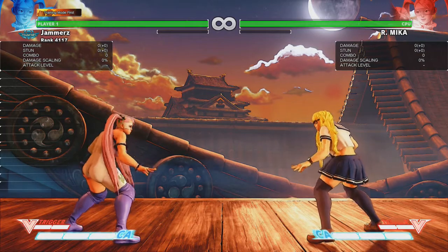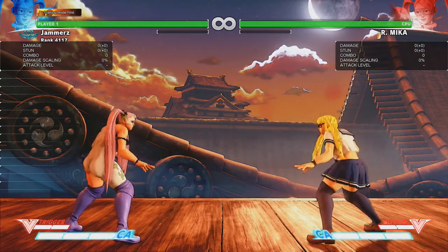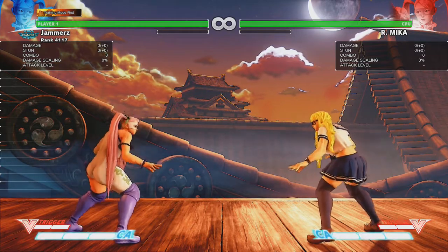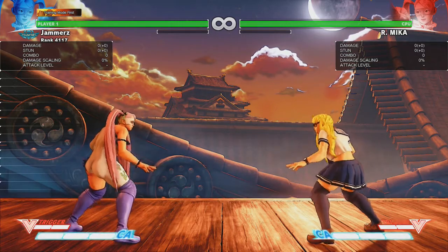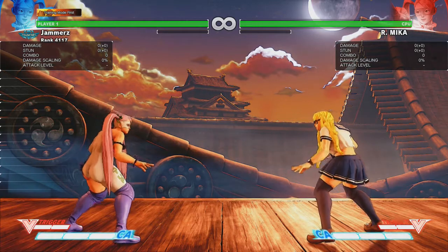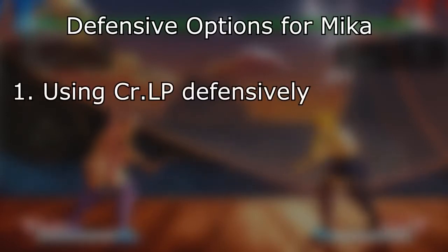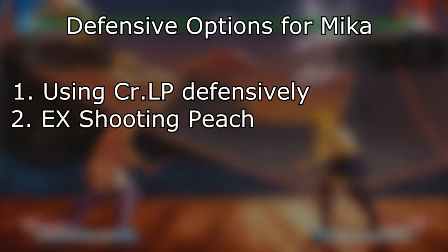We're going to be going over Mika's defensive options in Street Fighter 5. Defense is a bit sporadic and unorthodox in Street Fighter 5 for a lot of fighting game players. I'm going to put the topics up on screen and we'll enumerate them first, then go over each section one by one. First up: Mika's crouching light punch — in defensive terms. Next is EX Shooting Peach; I've uploaded quite a bit regarding this move but we're going to put it all into one video.